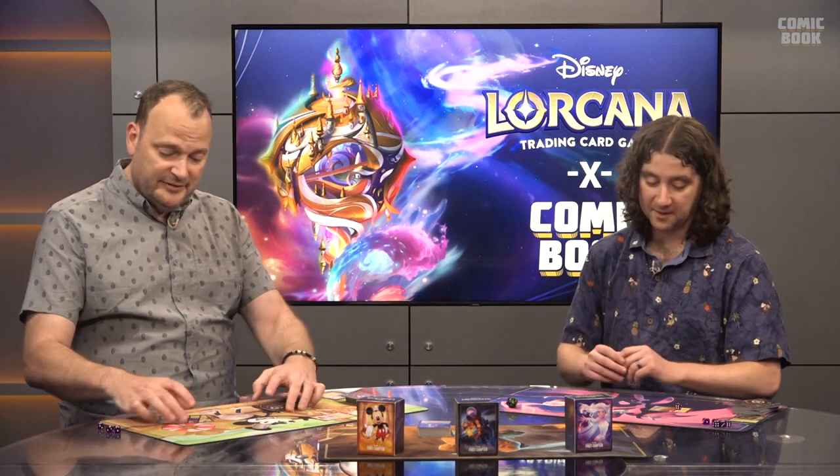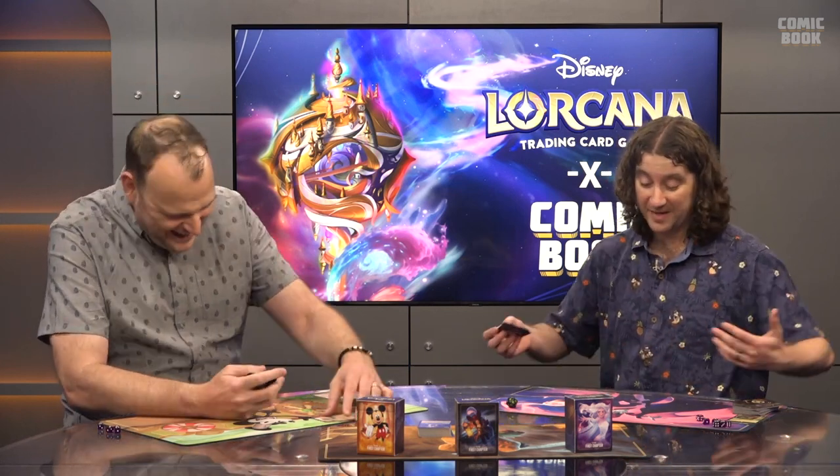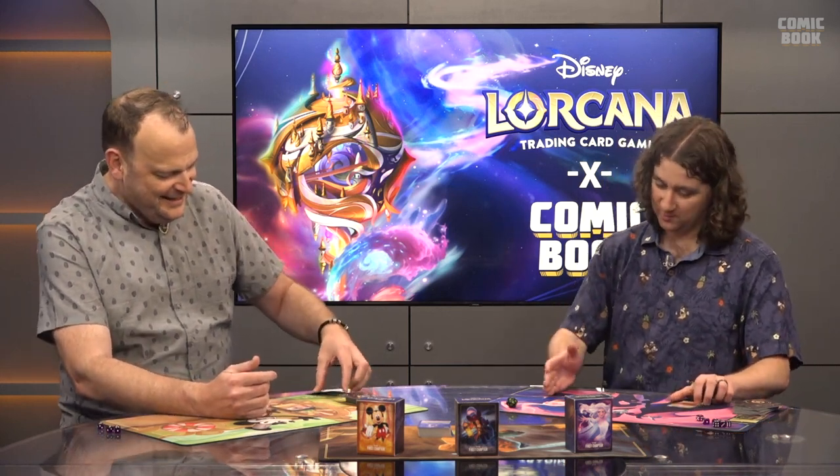Ryan quests with Ariel for two lore, putting him over ten — he wins. Christian asks for tips: Ryan suggests that when altering your opening hand, you really want at least one one- or two-cost character, especially against this deck which is all about getting lots of characters out early. Ryan's deck was more strategically complex. Christian promises a rematch in the Midwest. Ryan reminds viewers to check out more Lorcana content on comicbook.com.